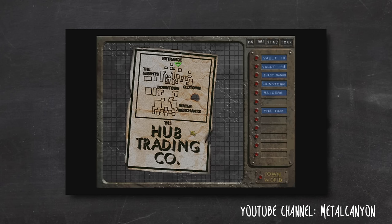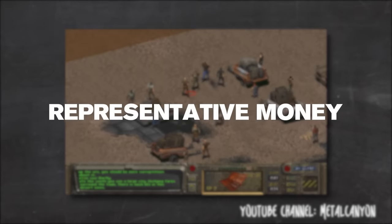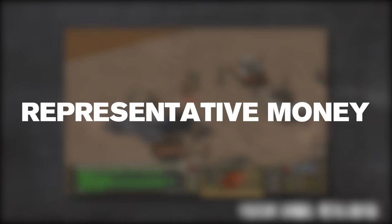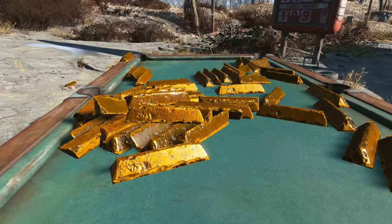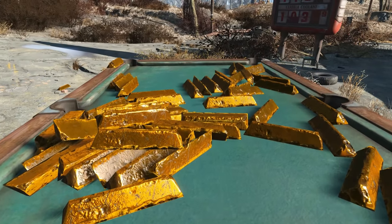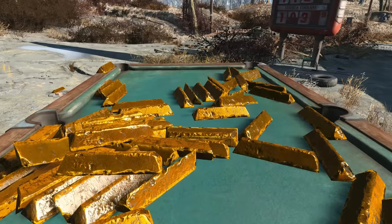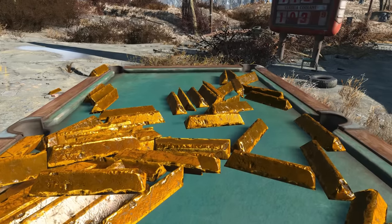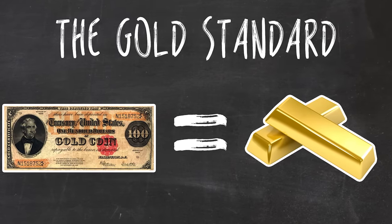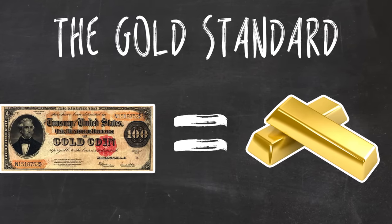Bottle caps were first introduced in Fallout 1 as the game's main currency — specifically the currency of the hub. Bottle caps were a form of what's called representative money. That's to say that one unit of currency, in this case one bottle cap, represents a claim on a commodity. An example of this in our real world is the gold standard, where paper money represented a claim on a certain amount of real-life gold. In fact, for a while you could take a one-dollar bill in the United States and trade it in for an equal amount of gold.